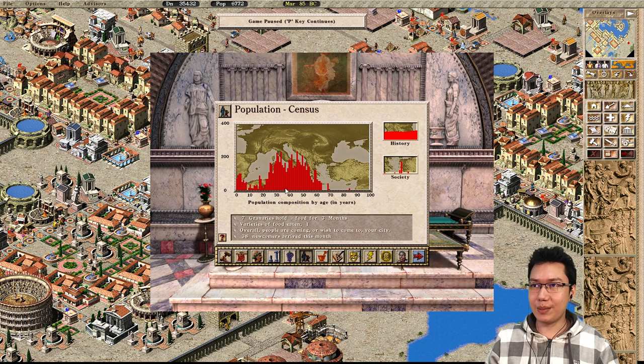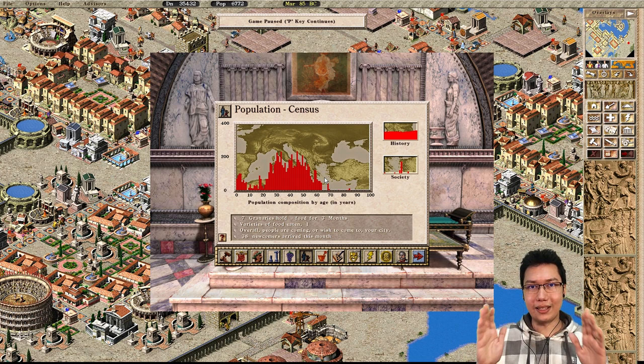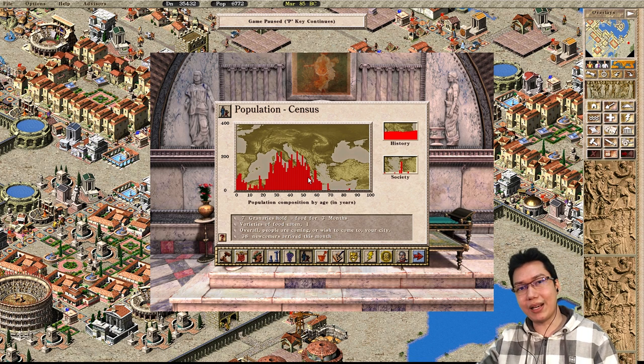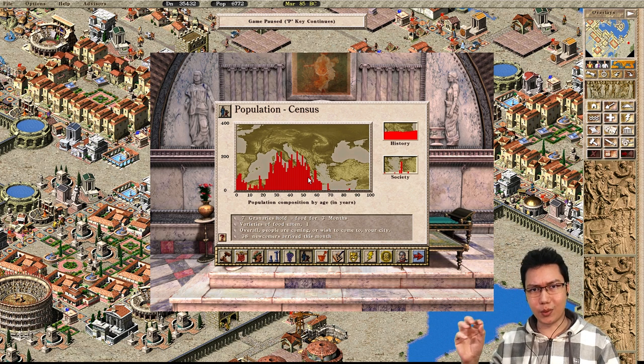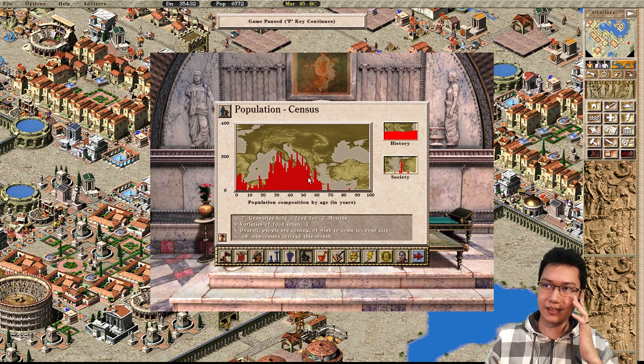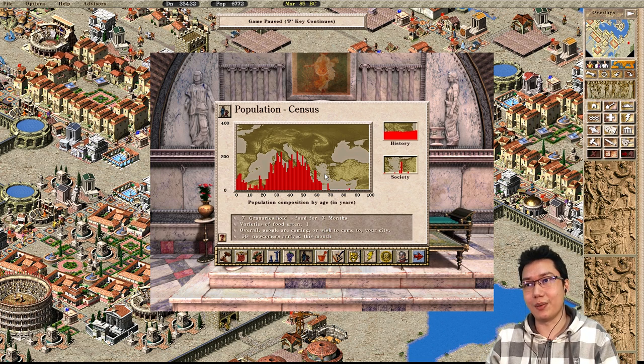When you start a map, people move in — they're going to be around the 20 to 30 age range. You basically have 20 years before your initial population starts crossing the retirement age. So if you don't win within 20 years, you're going to start facing this aging population. My last city building doctor episode covers this in more detail, but basically if you let your city age beyond 20 years, suddenly you'll be short by 600 workers and everything will fall apart. It's a soft time limit on winning a map.